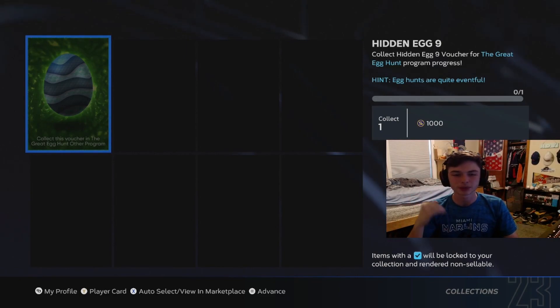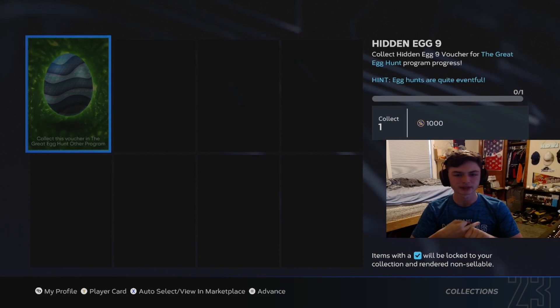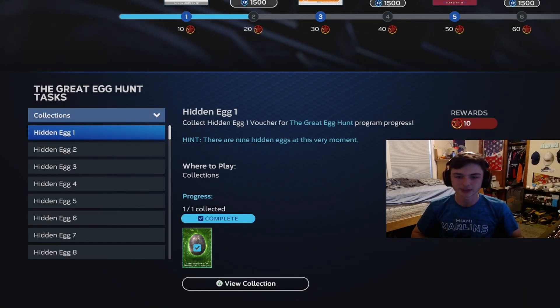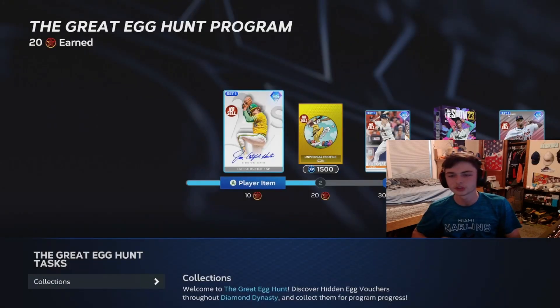This last egg, you have to play the event. It's the same as the BR where I'm not sure if you have to win it, just play it, or get a hit or home run or something like that. But if you just play the event, you'll be able to get this one as well. So those are all nine eggs you have to get, and you get 10 points in the program for doing this. So let's go over the cards now.